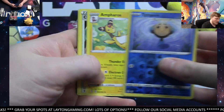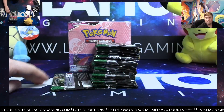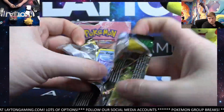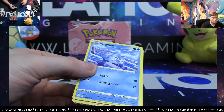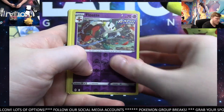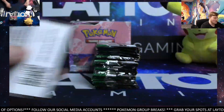Time Pole and Ampharos. Nice pack here — almost halfway through the box. Floetti Reverse. Sharpedo. Crystal Cave as well.